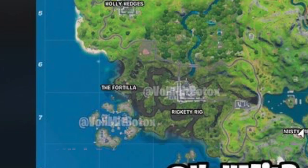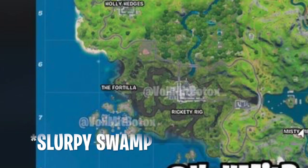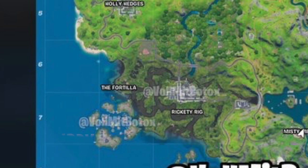The second big change is that the Fortilla has seemingly docked next to Weeping Woods, and it looks like it has extended onto the mainland of Weeping Woods.